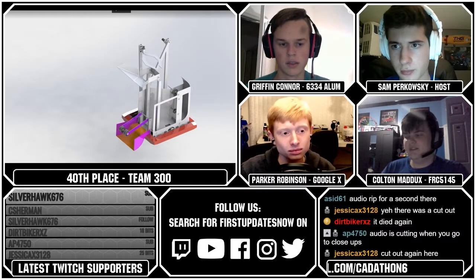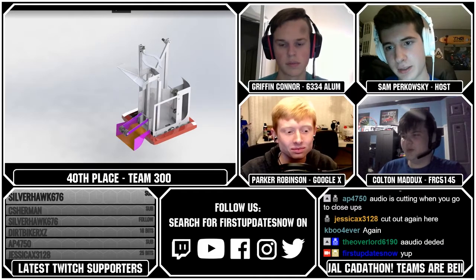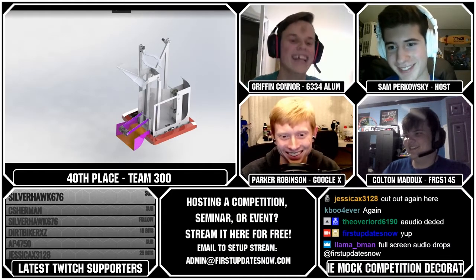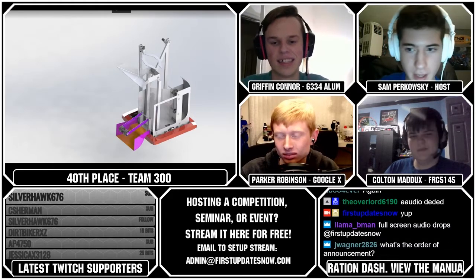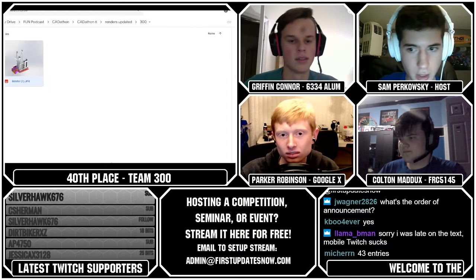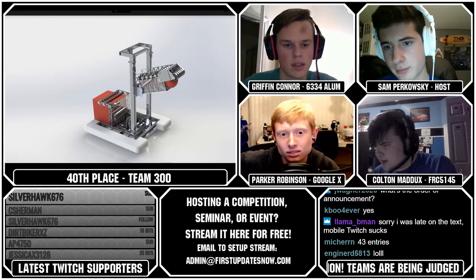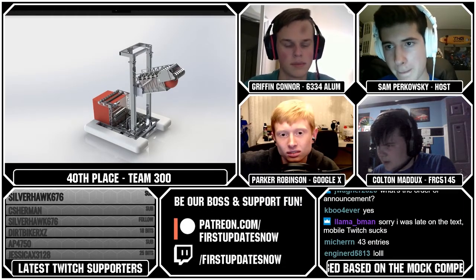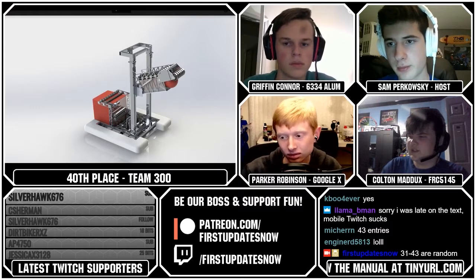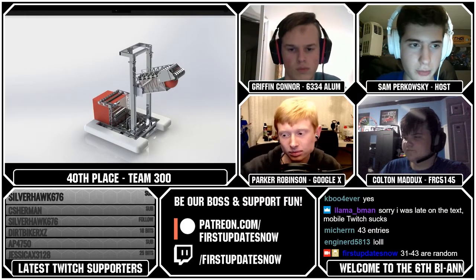Team 301 had an intake and shooter, and they said there were 35 wheels on it — which is a lot. Everything seemed like it would work well. Something they put in their scouting sheet was 'he can't carry the star because he is the star,' which earned points for style. Their present intake was good — it had a little scoop that would suck them in, kind of like some 2017 floor gear grabbers. It's also great that they could handle both ornaments and presents. Team 301 earned 31st rank.